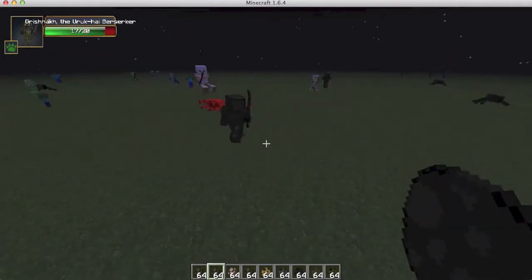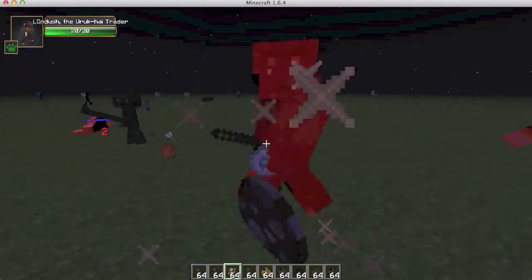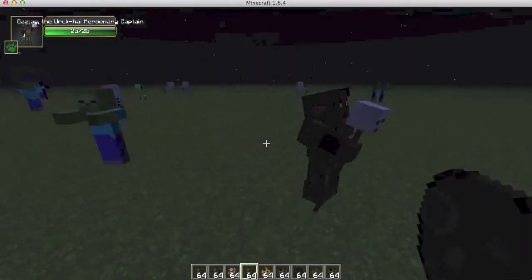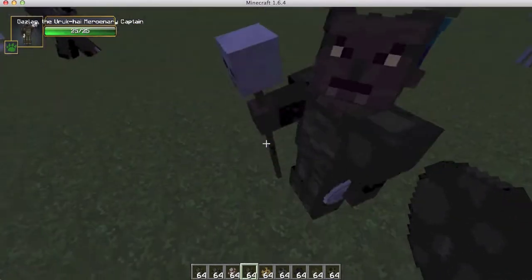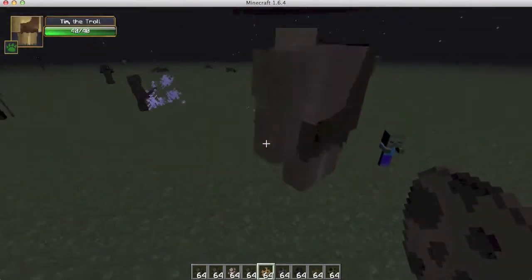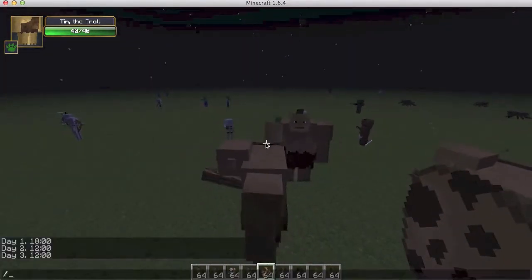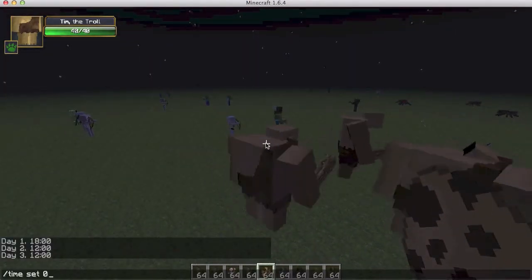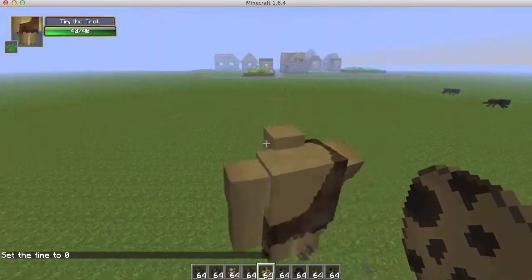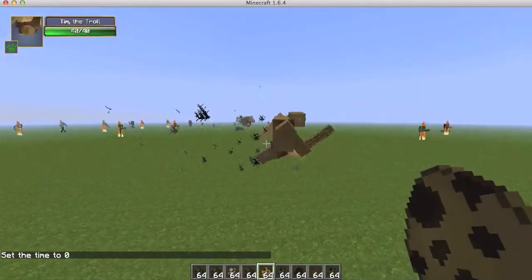We have the uruk-hai crossbowman and the uruk-hai that drops the bomb and kills everyone except himself. The uruk-hai trader you can trade with, and the uruk-hai mercenary captain where you can hire uruk-hai to fight for you. Then the troll — awesome — and if we change the time to day, they turn into stone if they stay out in the sun too long.